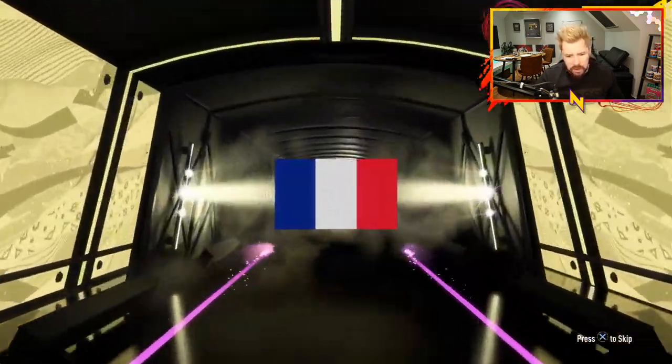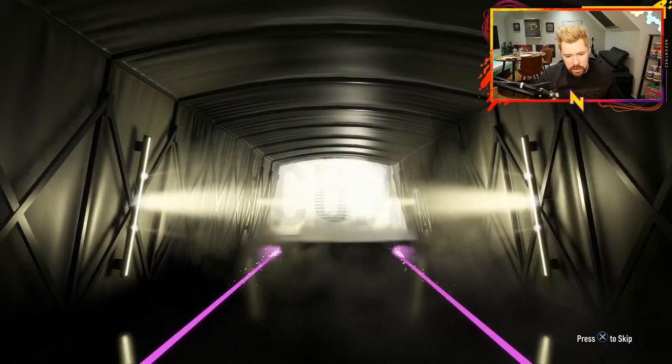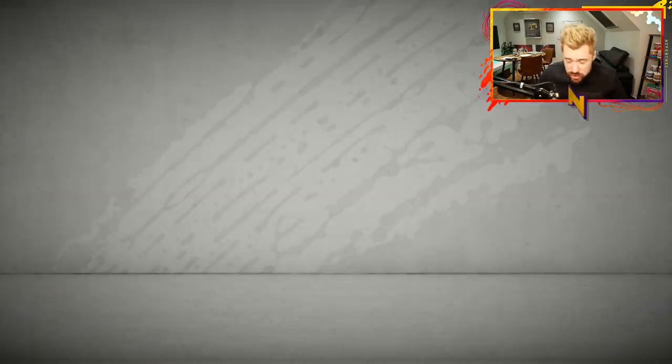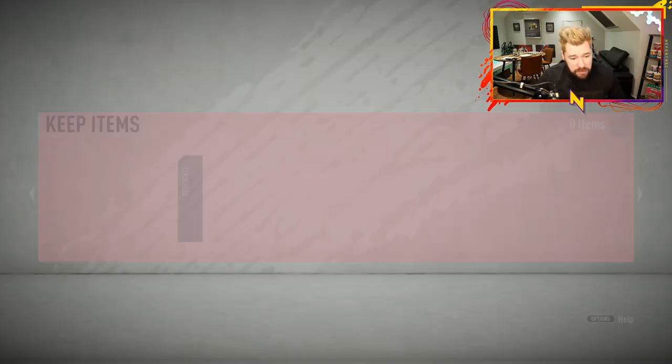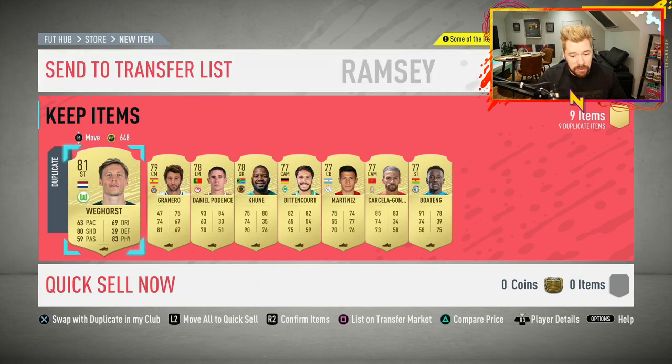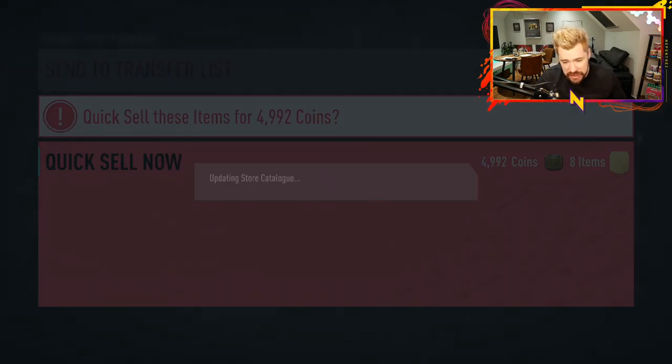That might be an icon - it's Kante though! Very nice indeed. We end up getting Kante out of one of those packs - that's really, really nice. A nice little 89-rated card there; we'll sell him on for a few hundred thousand coins and load up this account quite nicely.